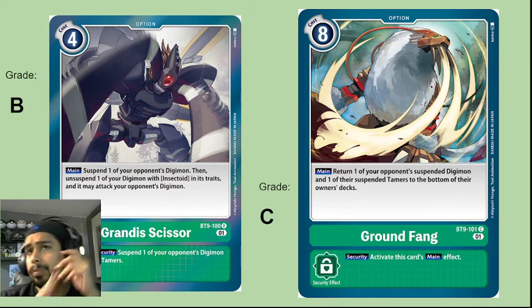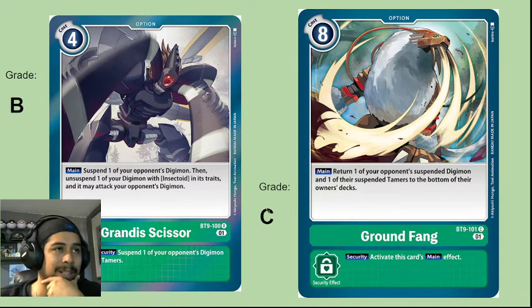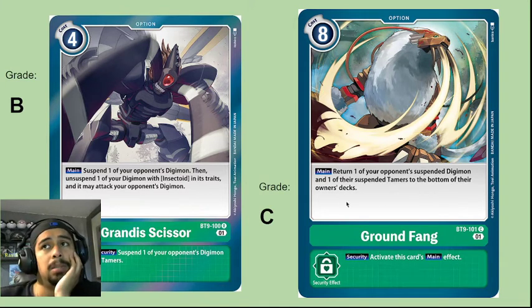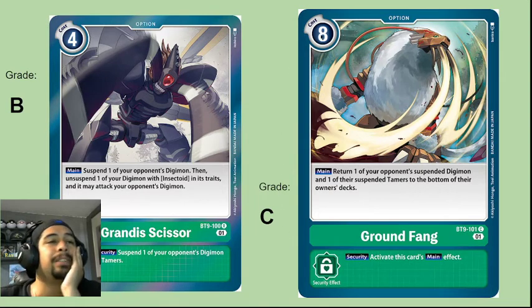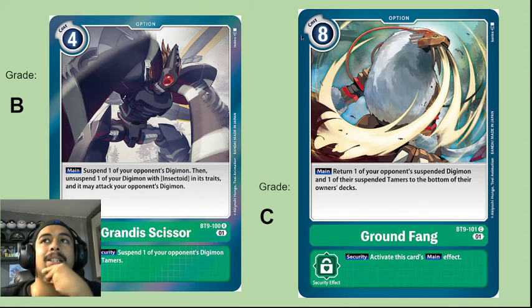Ground Fang does a really strong thing but it's very costly, and that's literally the only reason it gets a lower grade. It costs eight memory but returns one of your opponent's suspended Digimon and one of their suspended Tamers to the bottom of the owner's deck — an incredible ability. If it cost seven it would be a B+ or even an A. If there were any way to make it cheaper it would easily be broken. Because it costs eight I don't see it being played much, so it gets a C.